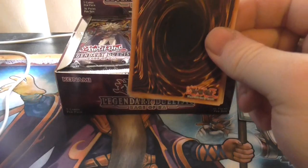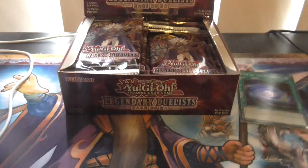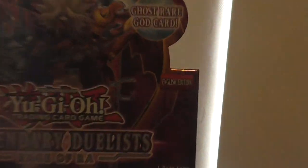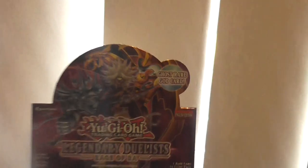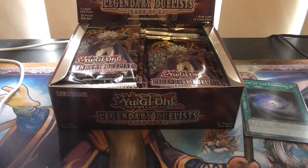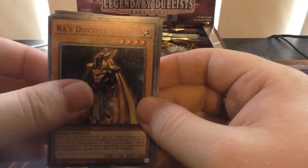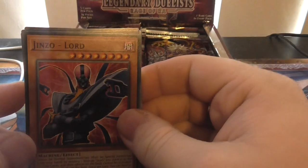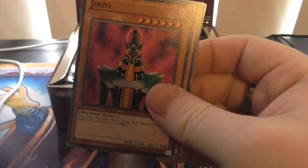I'm probably going to get a Ghost — that's what the display box says. It says Ghost — a Ghost Dark Card. I hope I can get one of those, who knows. Now we got Grand Disciple. Ooh — Jinso Lore, saw it on the internet not long ago and here it is. And the regular Jinso.